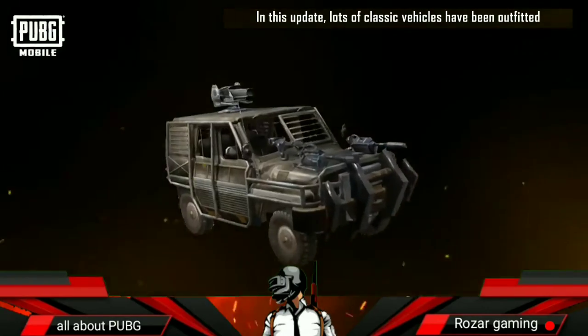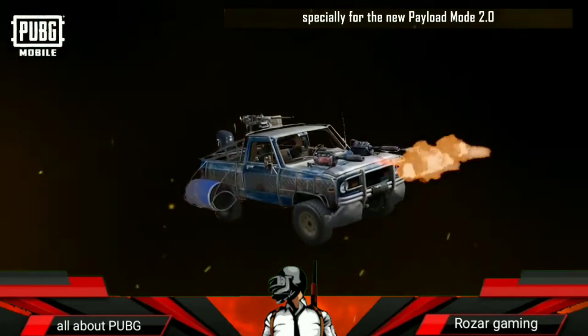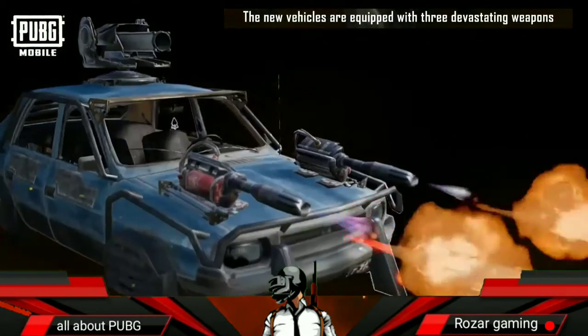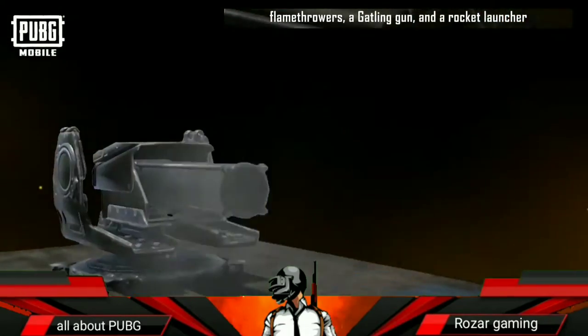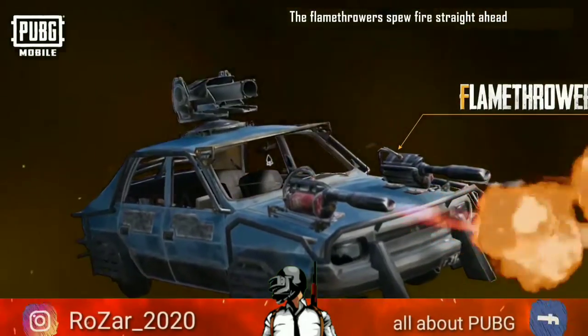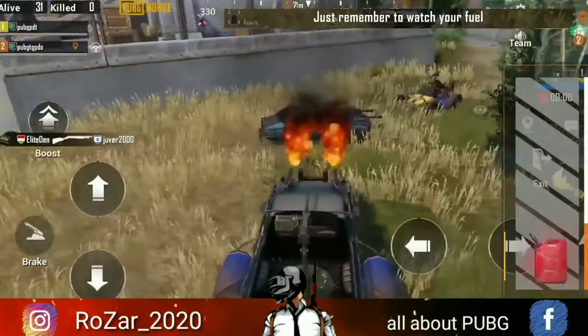In this update, lots of classic vehicles have been outfitted specially for the new Payload Mode 2.0. The new vehicles are equipped with three devastating weapons: flamethrowers, a gatling gun, and a rocket launcher. The flamethrowers spew fire straight ahead and will cook any enemy that gets in the way. You can even blow up vehicles at close range. Just remember to watch your fuel.